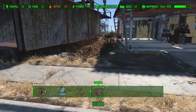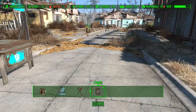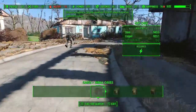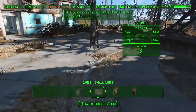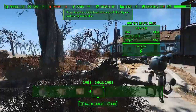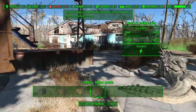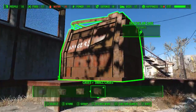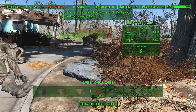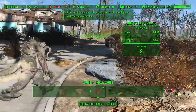Now we get into what we really wanted — this is where Wasteland Workshop gets very interesting: cages. We've got small cages that'll help you capture things like cats, dogs, mole rats, and mutant hounds. These are dead deathclaws by the way. Here's actually one of the cages from the back — that's a deathclaw cage right there. When you bring this, it will attract whatever you catch, and it will attract more of them to try and free their friends.